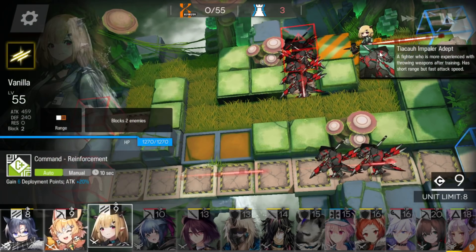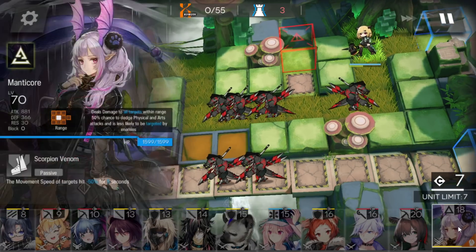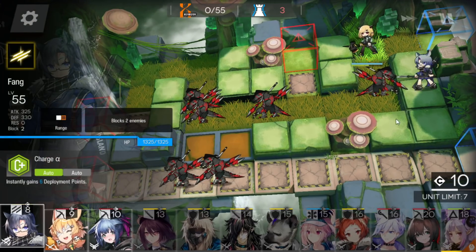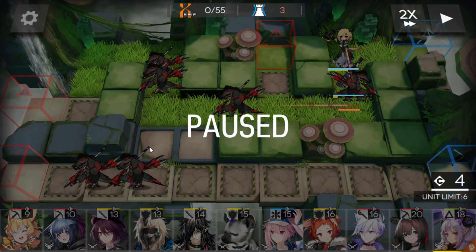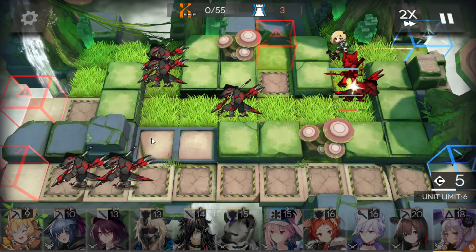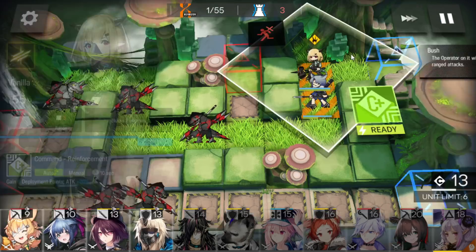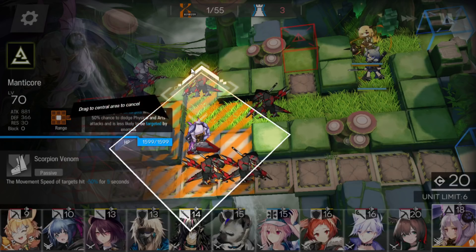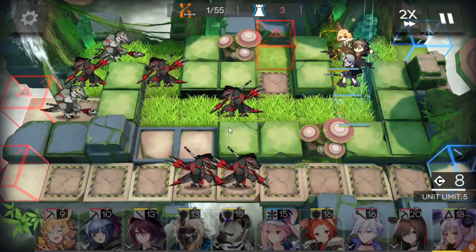First of all, deploy a vanguard here. Also, if you want, you can use this operator — Manticore or Ethan — and deploy them on this spot to kill those enemies, because on this spot you can hit them really easily. For example, face them on top. Now, ranged guard here.